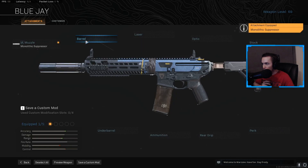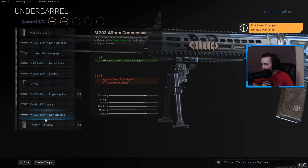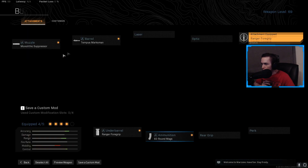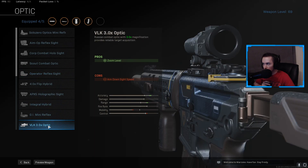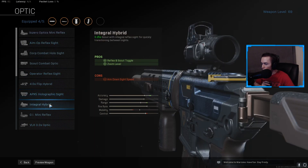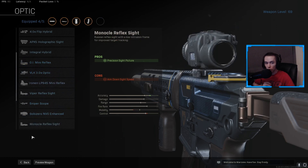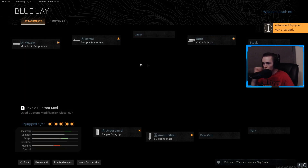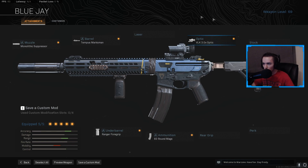For the M13, we're going to be using the Monolith Suppressor, Tempest Marksman Barrel, the Ranger Foregrip, 60 round mags, no stock laser, and then your choice of optic. I'm going to be using the VLK in this gameplay, but the Combat Cop or the PBX-7 holographic sight are very good with the blue dot reticle. That's what we're going to be using on our Assault Rifle — pretty standard loadout on the M13. This is pretty widely known as the lowest recoil Assault Rifle in Warzone, and it gets that reputation for a reason. It has incredibly low recoil.